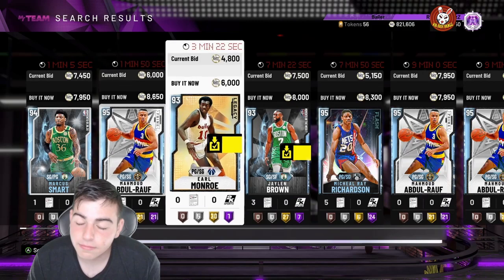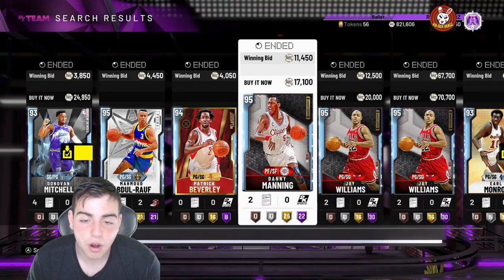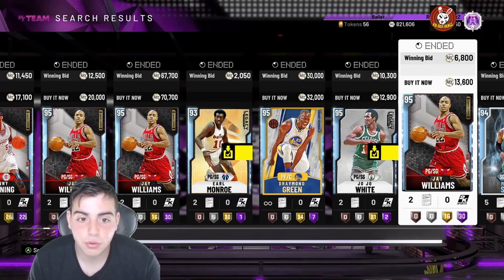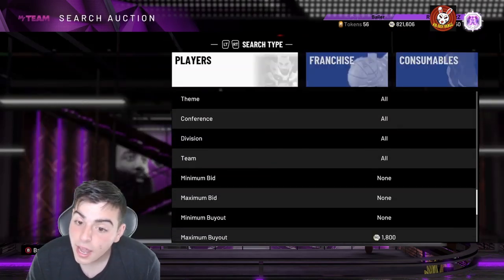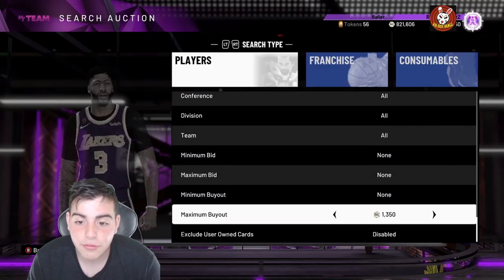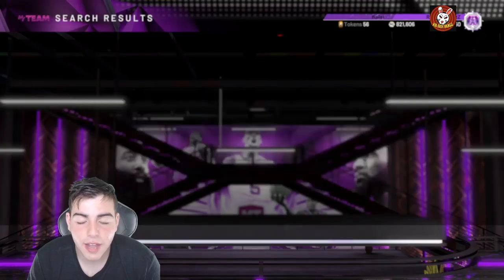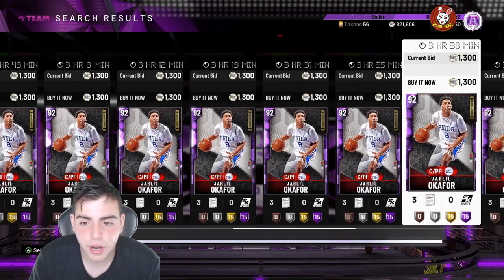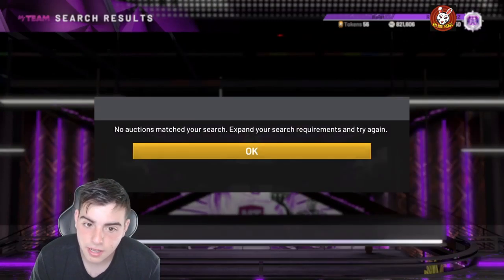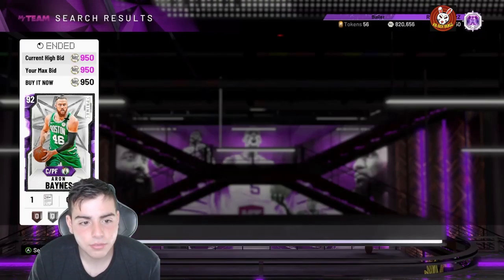Right now in MyTeam so many cards are cheap, the snipe filters are going crazy. The AMI filter is so deadly — these new cards have destroyed it, bringing it down to around 1100 MT. A tip for this filter: it's going to be hard to snipe because of cards like Jahlil Okafor flooding it, so kind of want to stay away from those. And — oh, that's a snipe — got him! Just got a quick 1K snipe. This filter is the best filter in the game, definitely try it out.